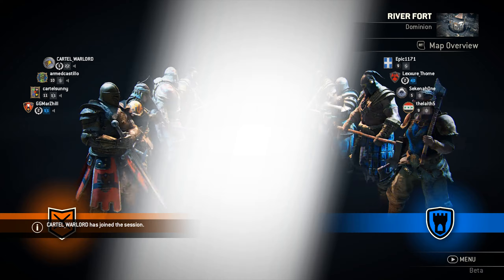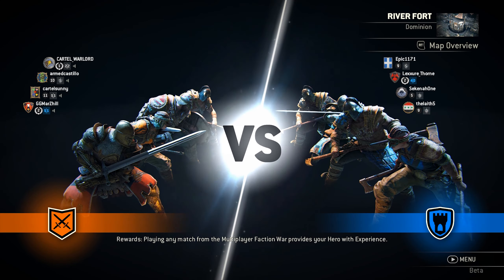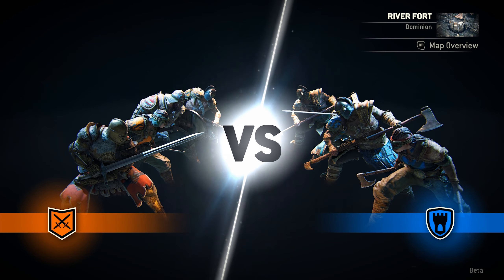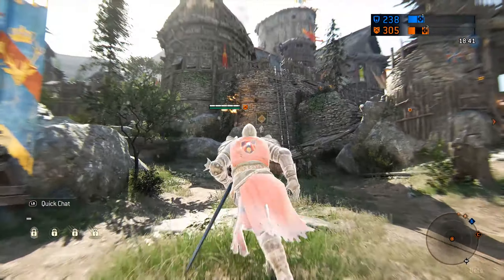I am currently sat on a team of Warborn, so myself as Warden on the attacking side, then we have a Berserker, a Warlord and a Raider. On the opposite side we have two Raiders, a Warden and — oh, it seems I'm jumping straight into the game here.